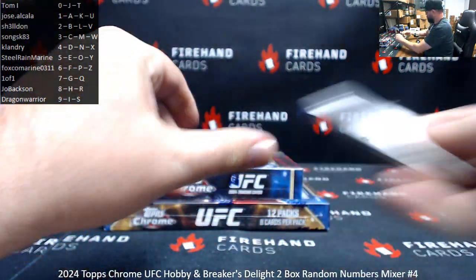Got a blue wave refractor, Val Woodburn, 41 of 75 — spot one, Jose Alcala. Sergei Pavlovich, 86 of 199 — spot number six, Fox Corps Marine. Sparkle of Alexander Volkanovski, 119 of 299 — number nine for Dragon Warrior. Shailen, Nerdin Beke refractor. Alonzo Medifield refractor. And Mobsar Abloya refractor. These are all base cards — they'll be awarded based off the card number on the back. So that one will go to spot seven, for example. Gracie goes to spot zero, and so on.